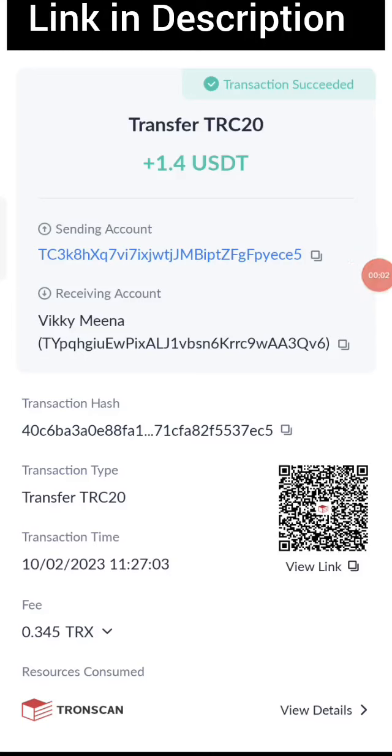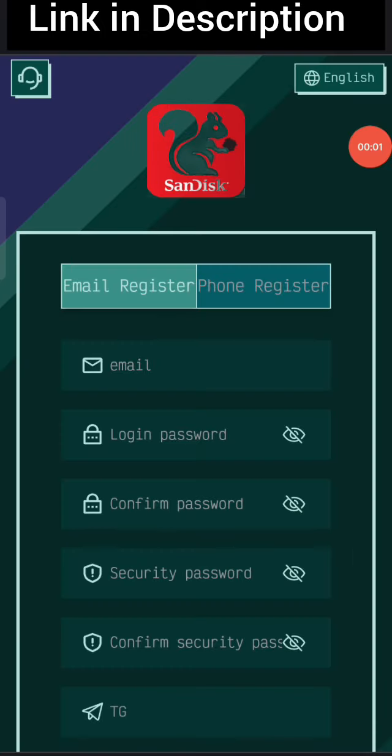You can see on the screen 1.4 USD successfully received in my wallet — this is how you can withdraw your commission. Hey guys, welcome back to my new video. Today I will discuss a USD earning website where you can earn lots of USD with cloud mining. First, click on the description link to find the website.